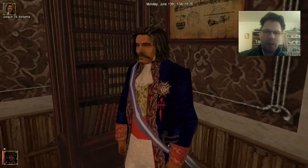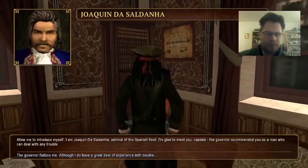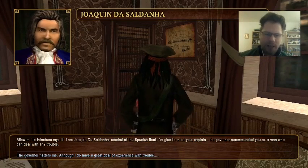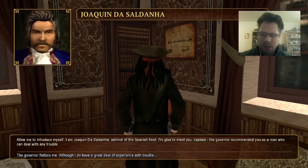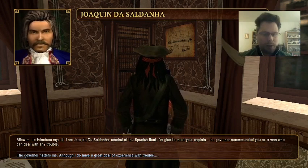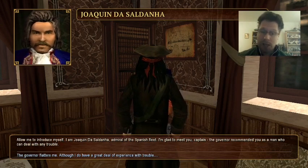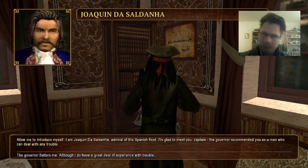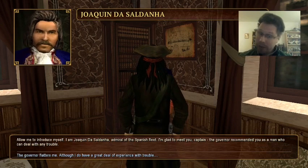Look at this guy looking all spiffy. Hello there mate. 'Allow me to introduce myself. I am Joaquín de Saldana, admiral of the Spanish fleet. I am glad to meet you captain. The governor recommended you as a man who can deal with any trouble.' Well the governor should know that I am a pirate because the Spanish hate me, so this is very surprising. But who am I to complain? The governor flatters me. Although I do have a great deal of experience with trouble.